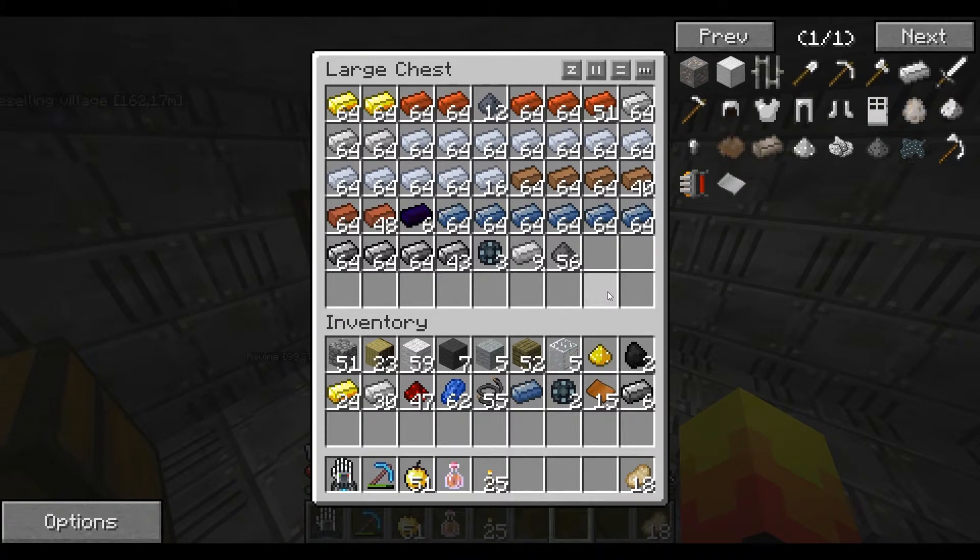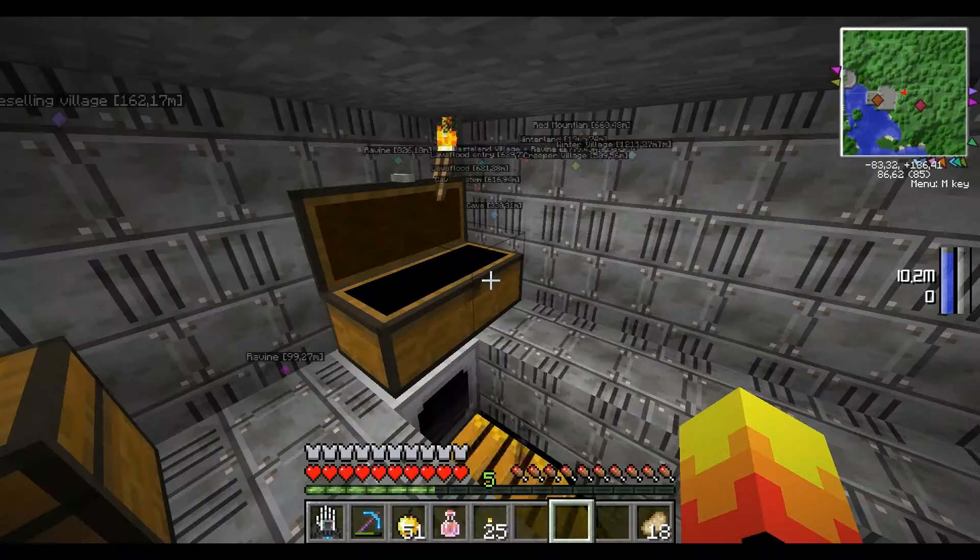It's a method of tripling the output of your ingots from ores. I had a stack of 60 iron ore, and I should have three stacks of iron dust now because of the tripling. So what I can do with that is basically triple all my outputs. It's amazing — it's really good.